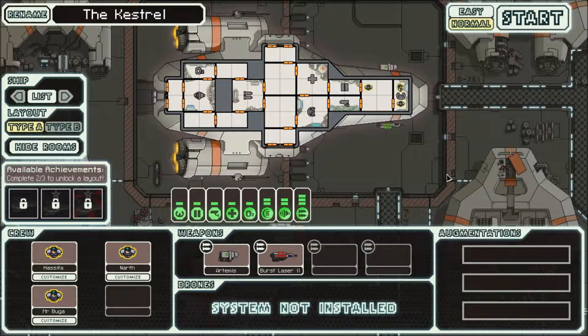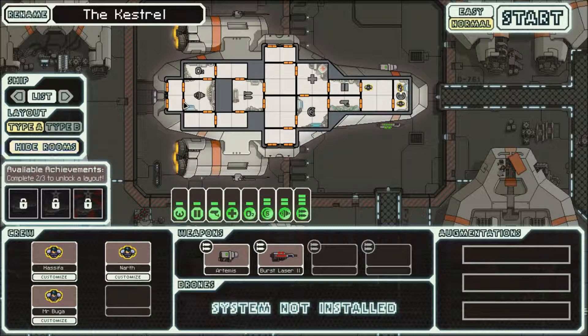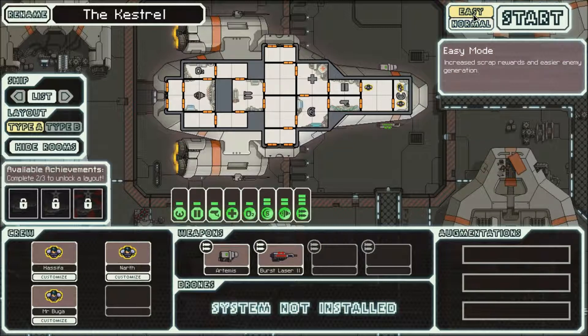New game. You start off with just this ship — later on you unlock more ships, but this one's fine. I've seen people beat the game with it. We start with an Artemis missile launcher and a burst laser. The burst laser is good for getting through shields and doing hull damage once the shields are down. I'm going to play on easy because I suck.